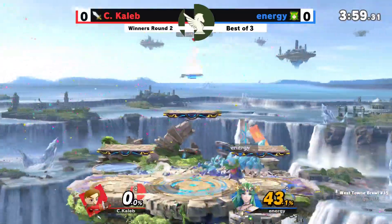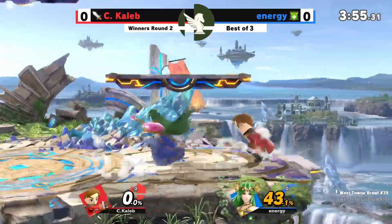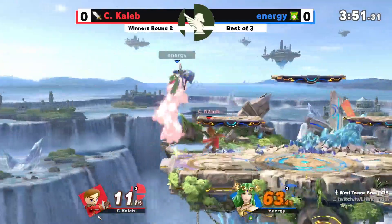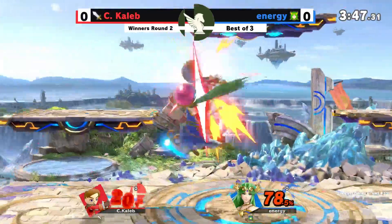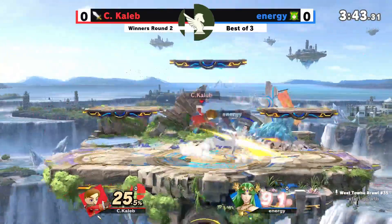That's a back air — it does find the back air, poking right to the shield. Taking the stock. It's such a powerful kill option, relatively safe. Good stuff. It's definitely one of Palutena's best. Great platform cancel, but C. Caleb's been catching them all night long.